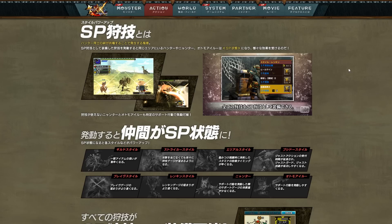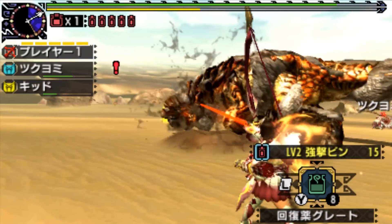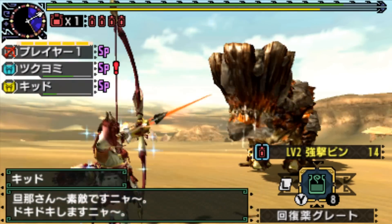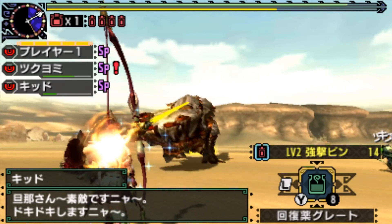The effect bestowed upon party members will vary depending on their hunting style, and I'll list those benefits later in the video. Firstly though, let's talk about how you get SP. The way that a player initiates a Style Power Up in a hunt is simply through activating the Hunter Art — or support move if playing as a Prowler — that has SP equipped to it.